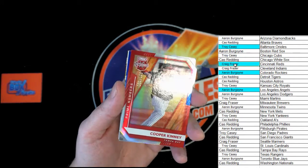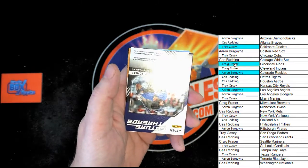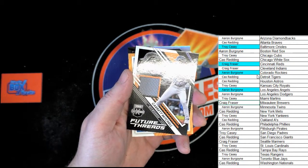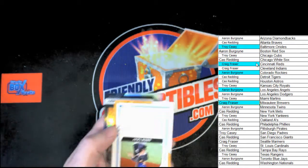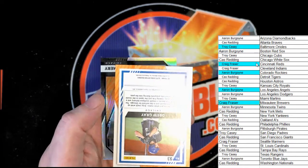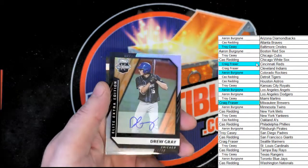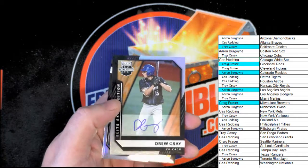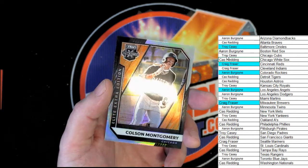Cooper Kenny for Tampa Bay, numbered to 196. For Arizona, Steinmetz, numbered to 249. For Milwaukee, Future Threads Garrett Mitchell — that will be going to Craig F. Drew Gray for Chicago — that will be going to Cass R — I believe that's White Sox, we'll double-check. Also another Chicago card — Colton Montgomery — we'll need to check that one too.